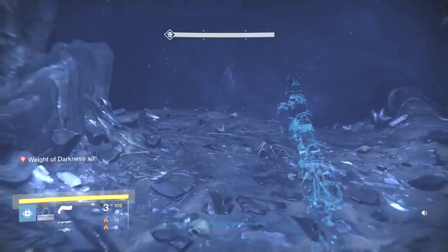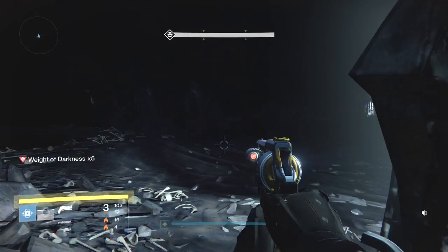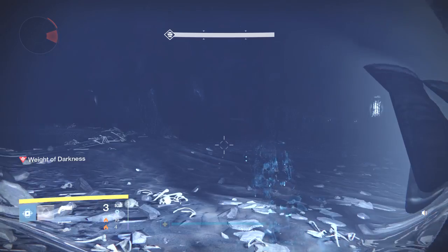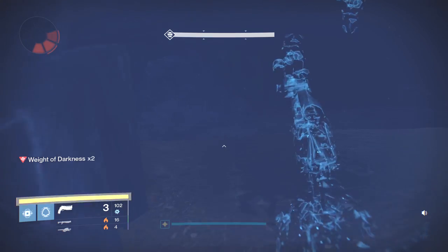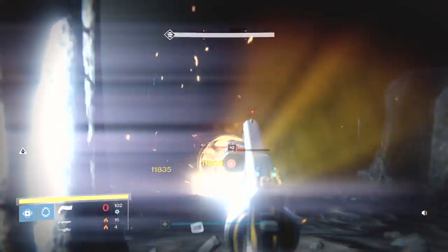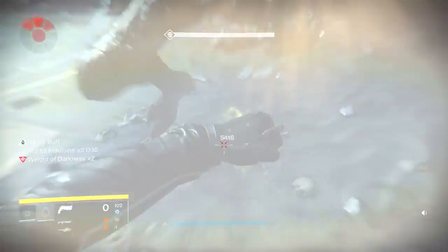The final part gets a little dicey, so you're going to want to make sure you have a full melee charge when you get there. Once you get to the top of the hill, duck down and wait at this lamp until you get your Weight of Darkness to zero. We're going right to the final area — make sure you don't fall in that hole — and then run this way. Get onto this lamp and try to kill some enemies, making use of these little pillars.